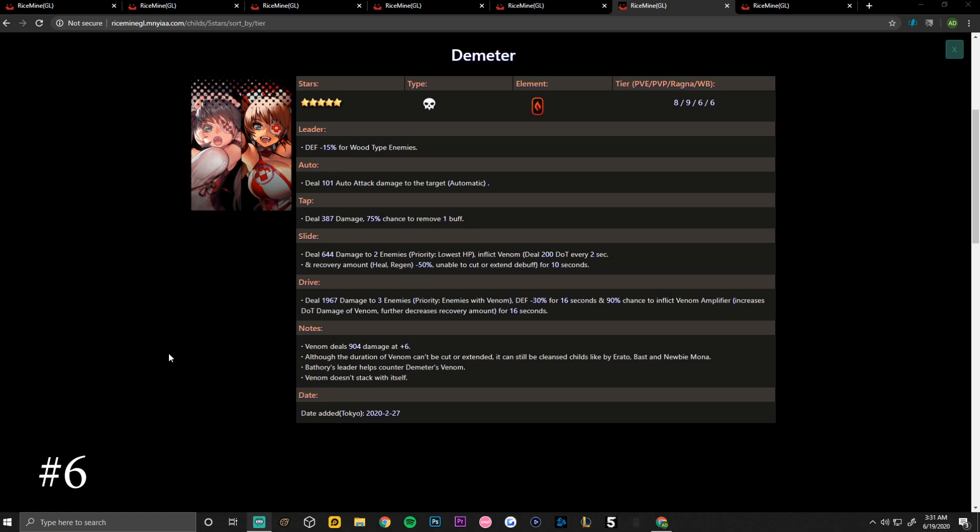On Rice Mine, Demeter is rated a nine for PvP, eight for PvE, six for Ragnabreak, and six for World Boss. Her leader skill is defense minus 15 percent for wood type enemies. Her auto deals 101 auto attack damage to the target. Her tap skill deals 387 damage and has a 75 percent chance to remove one buff.